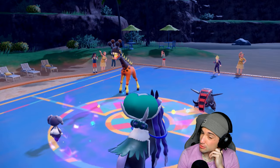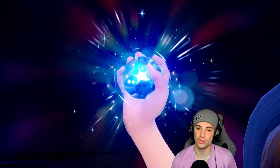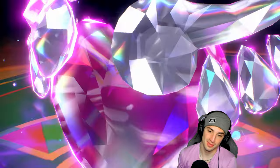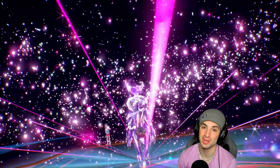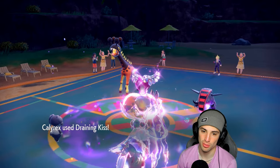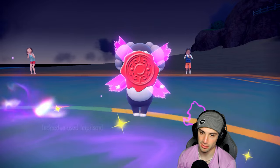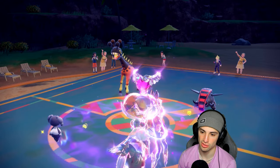Iron Hands comes out — this seems like a Trick Room setup. He withdraws Urshifu, I really wanted that Tera Draining Kiss — could have been big. You know what would have been bigger? A Substitute. I should have set up Sub, like we did last match — it's just so good, able to soak shots. Draining Kiss flies, we're really hoping they're going for Trick Room. Draining Kiss does about five damage. Urshifu comes out — yep, they're going for Trick Room, and we seal it off.